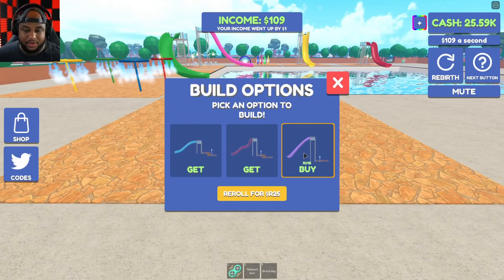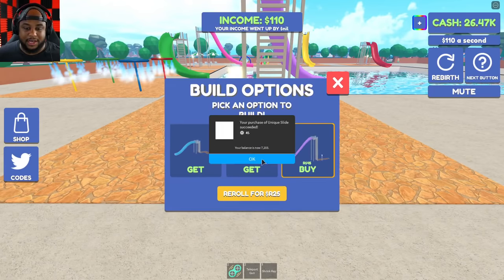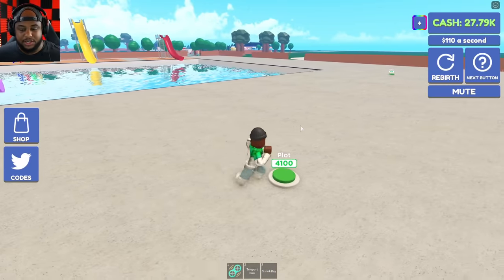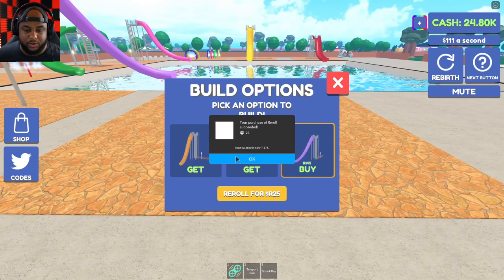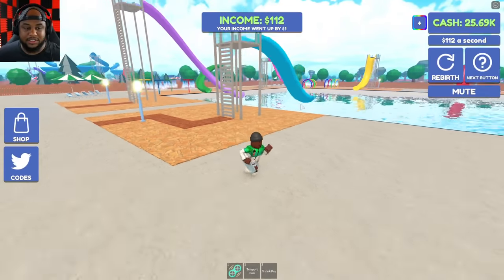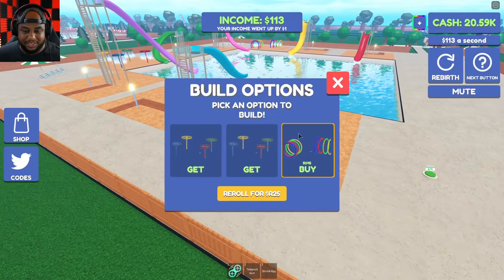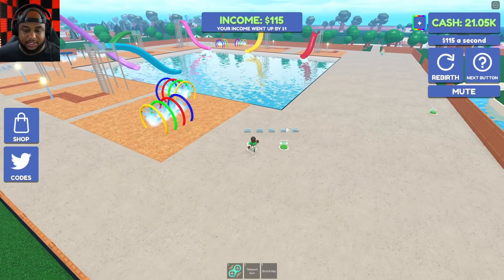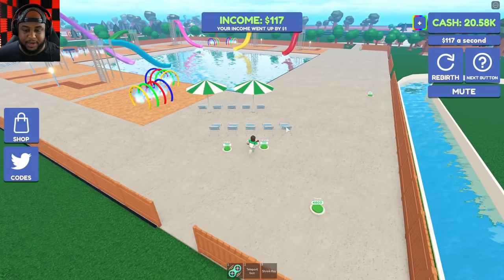We got umbrellas and chairs. Let's put our plot down and get the light purple unique slide. We can do a re-roll to get different options - it costs 25 Robux, but let's do it. We got a blue one out of it - nice! So this is how our park is looking so far, it is looking amazing. On this side we want some unique shooters, chairs, and umbrellas.